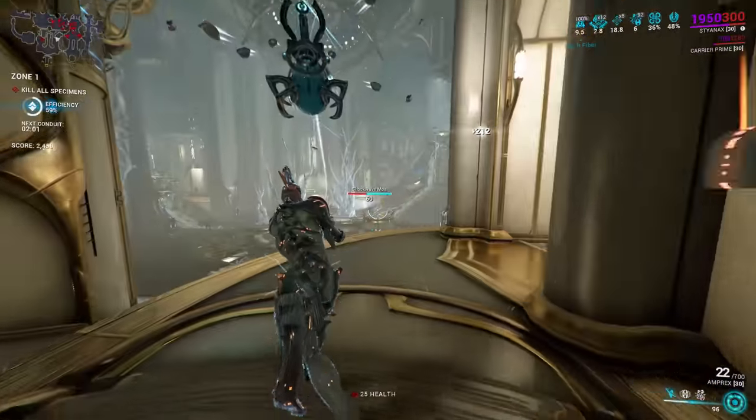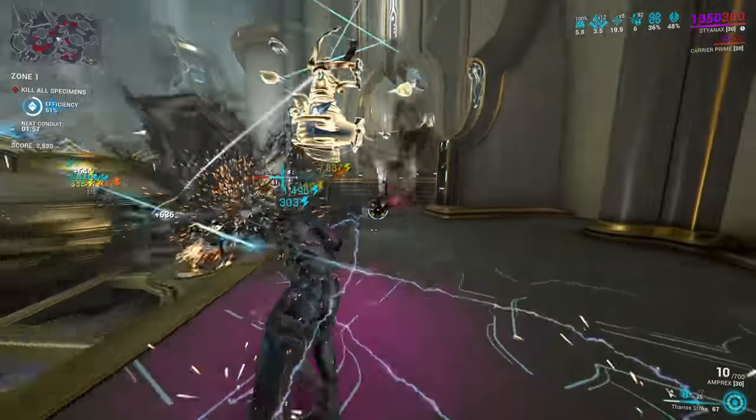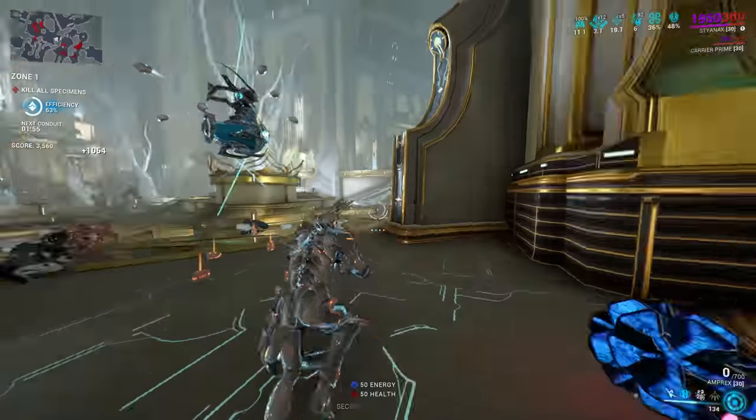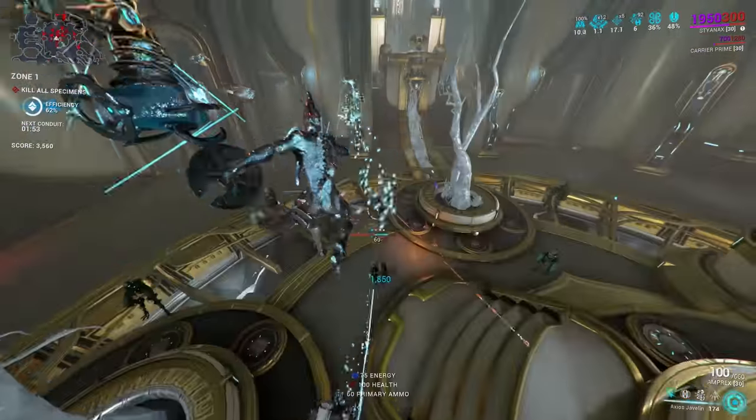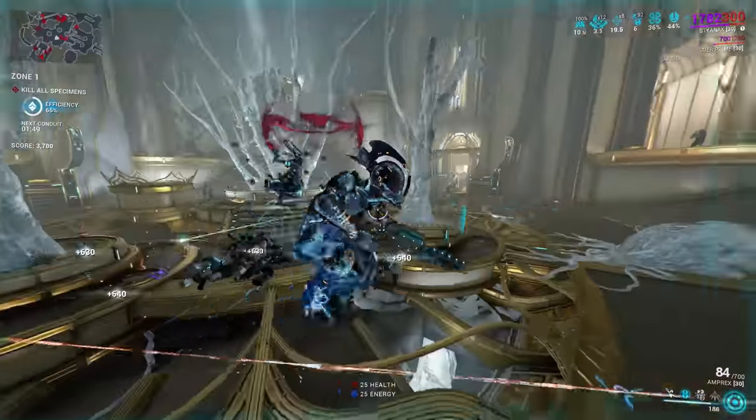For those of you watching more than two weeks after the update, worry not. You can either purchase Styanax fully built from the market for Platinum, or you can earn him in-game through Karl's Garrison using stock. However you get him, let's see what abilities you'll have to play with.